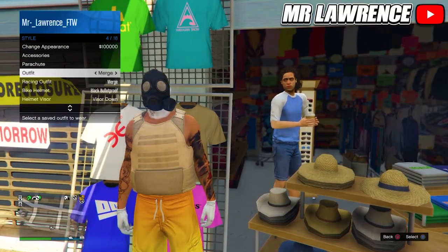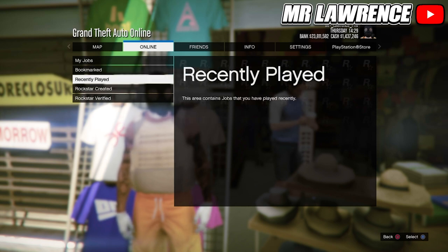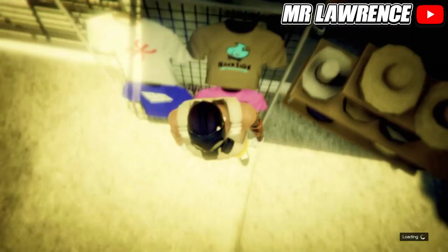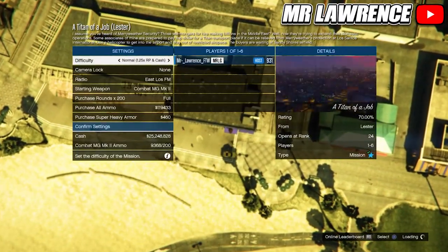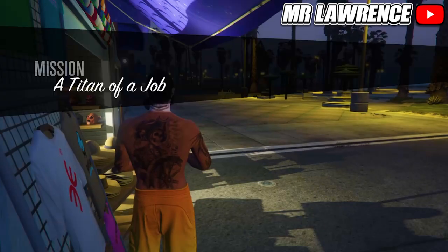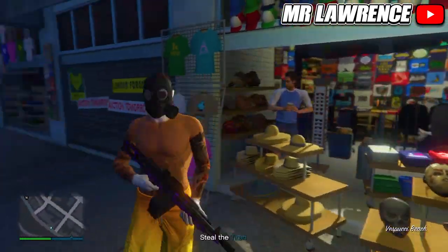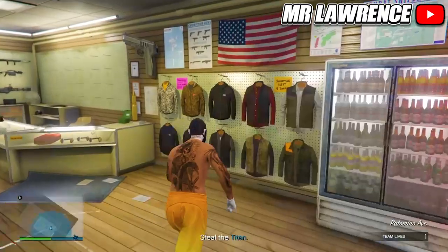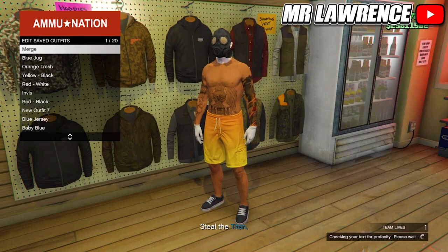Equip your outfit a couple times. Then open your pause menu, go to Online, Jobs, Play Job, Rockstar Created, and start any mission — I will just start a Titan of a Job. Start it on your own and wait till you load in. When you load in you should spawn without a utility vest but with a gas mask. If you didn't, you will need to restart GTA and start a mission again. Now go to the Ammo Nation and save this outfit in your first slot once again, then quit the mission.